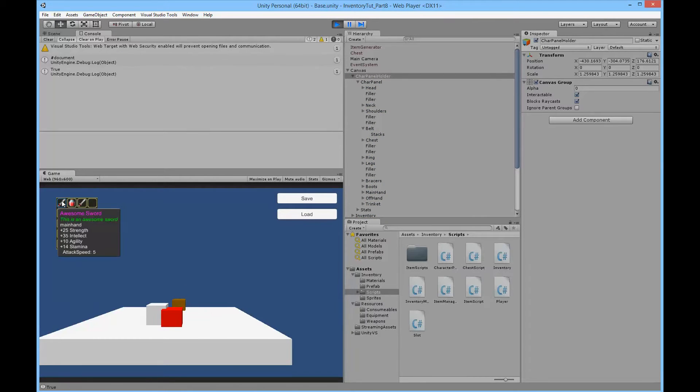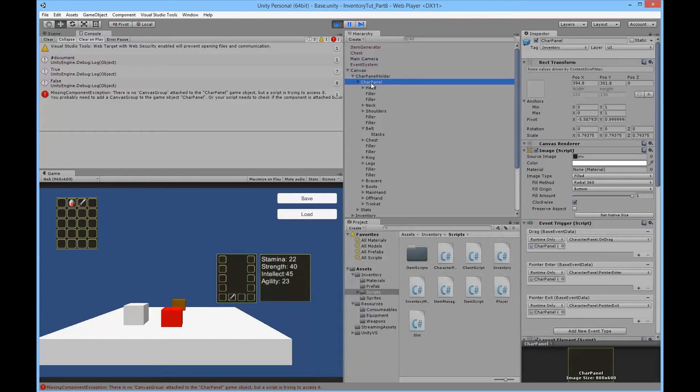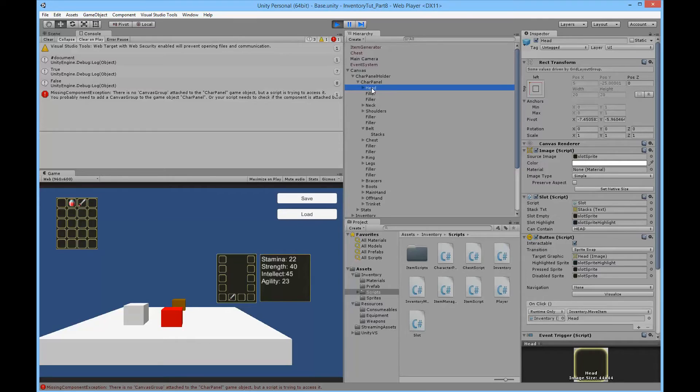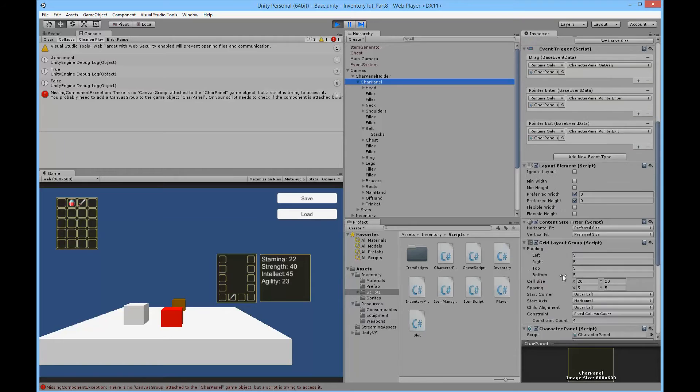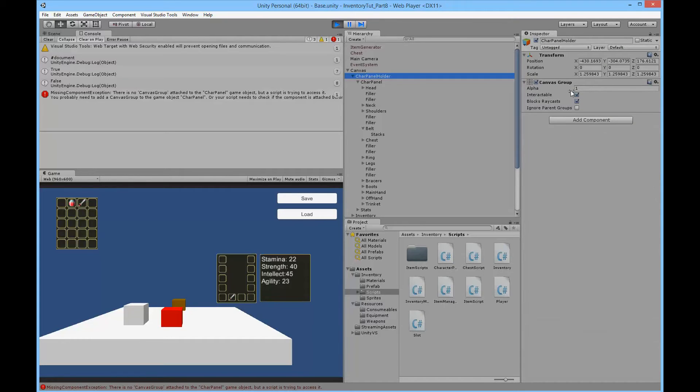If we pick up an item and equip it, we get a missing component exception because there's no canvas attached to the character panel. The reason we get that exception is because we always check if the slot we are clicking has a parent with a canvas group on it, but our slots in the character panel don't have a parent with a canvas group because the canvas group is attached to the parent's parent - the chart panel holder - so we can make the whole thing go away at once.